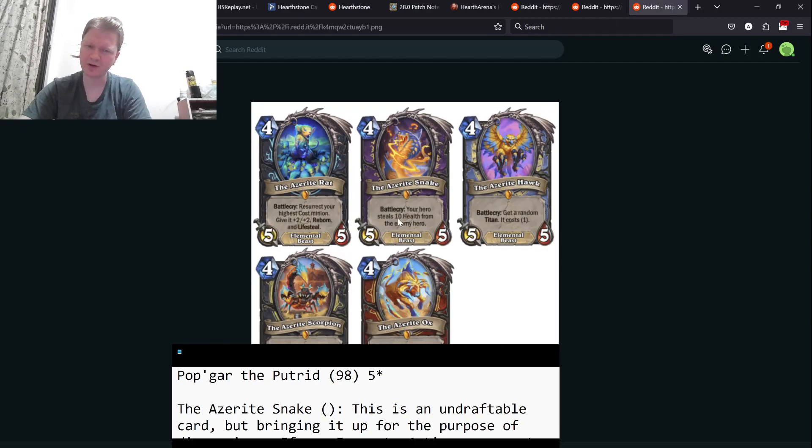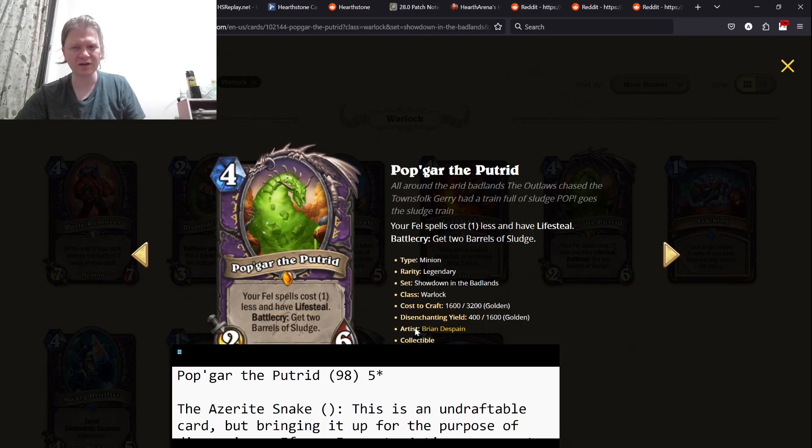And then finally, the treasure: the Azerite Snake. Battlecry: your hero steals 10 health from the enemy hero. So if your hero is at 10 health and the enemy is at 20, you play this — enemy hero is now at 10 and you're at 20, and the enemy hero cannot heal above the 20 health maximum. This is a Pyroblast with Lifesteal attached. And remember, you can bounce it. If you're going for an Excavate deck, you look for bounces so you can just repeatedly Pyroblast your opponent in the face. This is why you want to build around an Excavate deck.